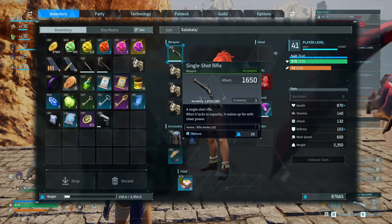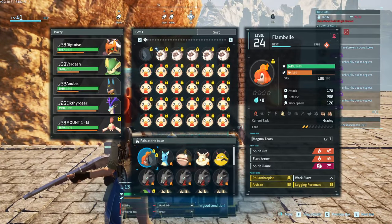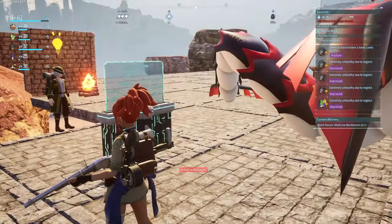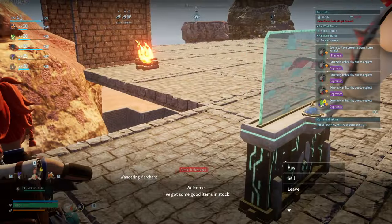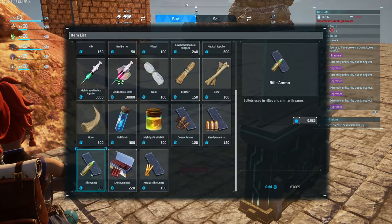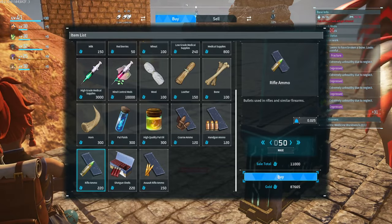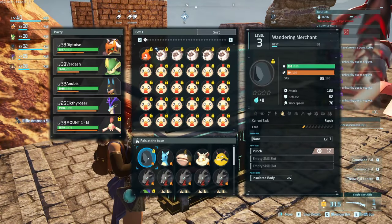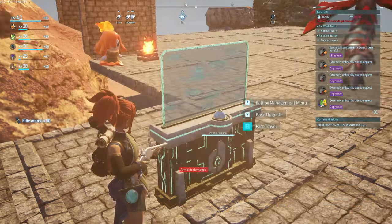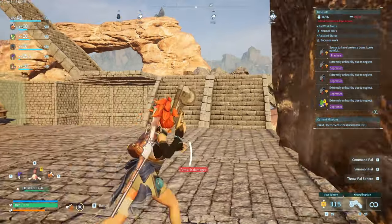I recommend having like a fire rate weapon. Actually I need to buy more ammo. Let's hope I have money that can afford it — I've got 87k. I can maybe get a couple more. I don't have the sales team just yet, so there is that issue. We're gonna go for the Dewmuds first since my base is already here.